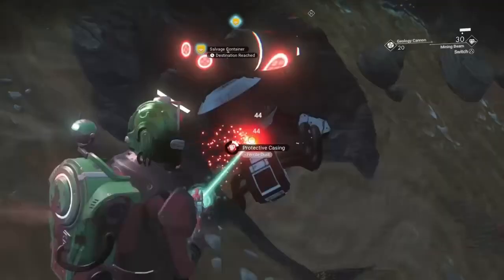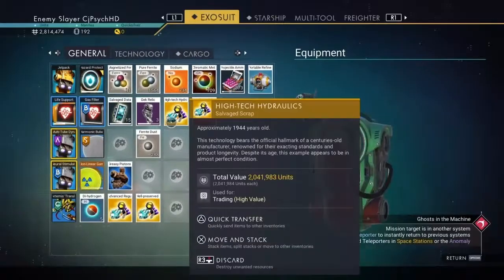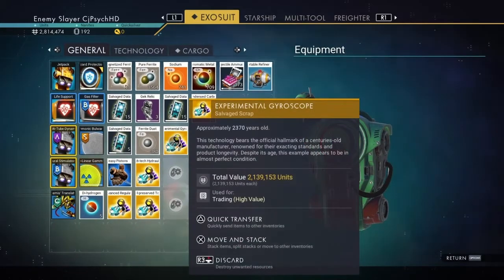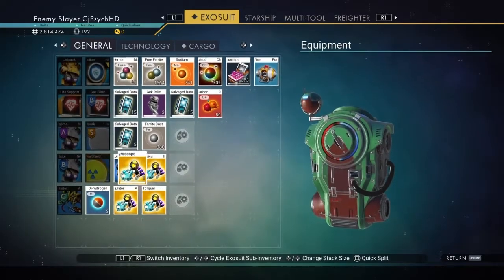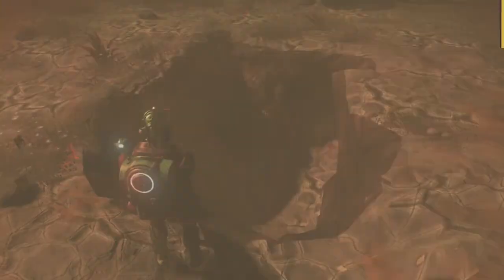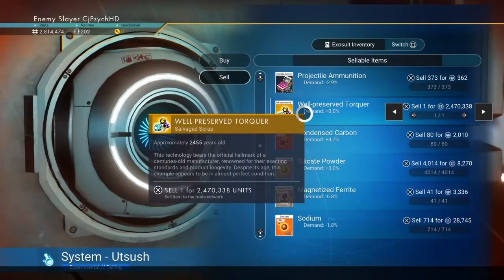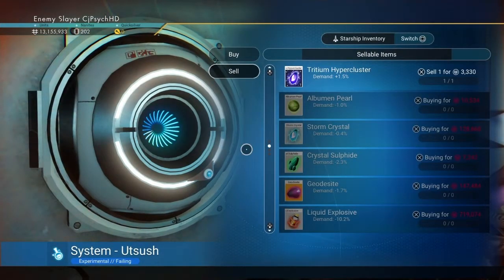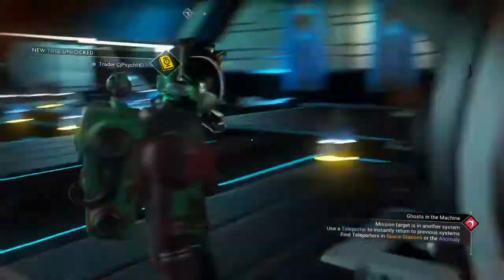After riding out a storm, I mined out the next salvageable container to get another pretty valuable item worth a little more than 2 million units. After finding yet another 2-plus million unit item, I went on a quote-unquote dry streak by finding items under a million units. I sold the items I got so far, which got me to about 9 million more units than I had, but I would be increasing my wealth even more in a little bit.